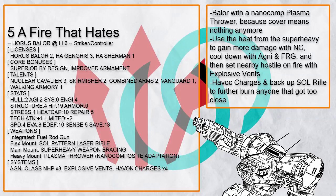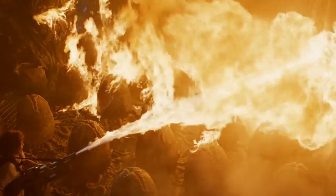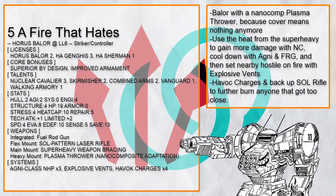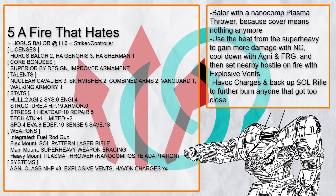This is Fire that Hates, a Baylor that packs nano comp plasma thrower, making this thing capable of shooting through any cover, which sounds like the most terrifying thing ever. And if things get too hot, it has Agni and fuel rod gun to cool down rapidly, which explosive vent takes advantage of, along with havoc charges which have some of the safer mine modes to use against enemies even at point blank range.